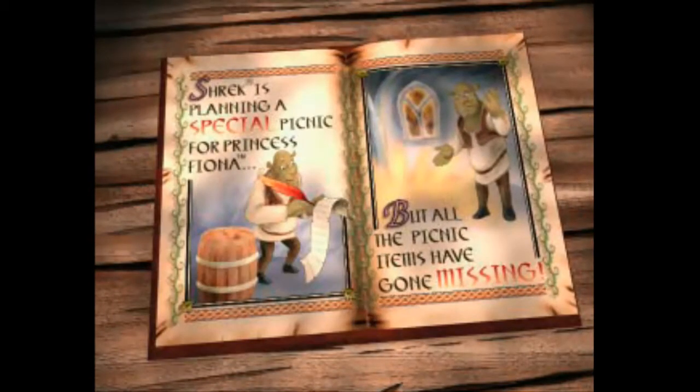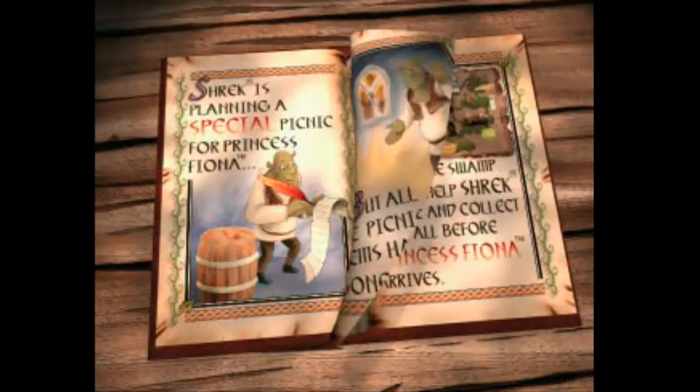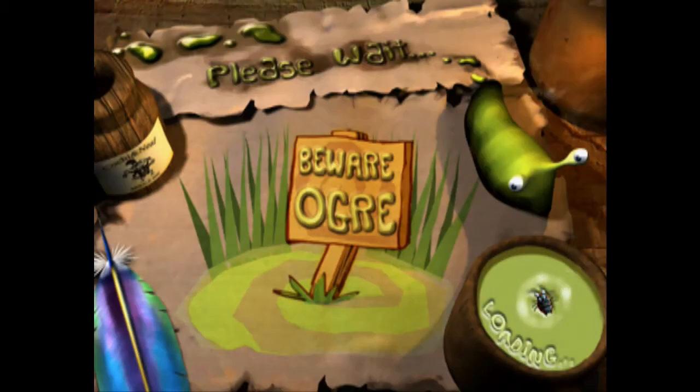Let's see what terribleness this is going to be. 'Special picnic for Princess Fiona, but all the picnic items have gone missing. Oh dear. The items are supposed to be in the swamp somewhere. Use the swamp map to help Shrek locate and collect them all before Princess Fiona arrives.' Okay, and it just ends. I was expecting that to go on much longer.